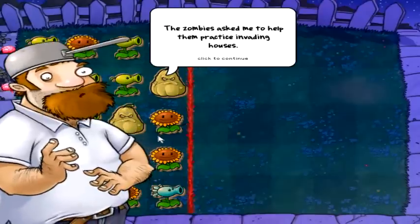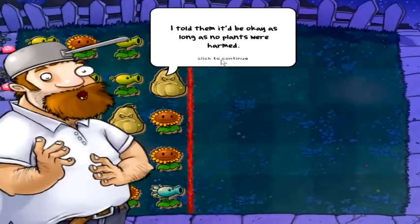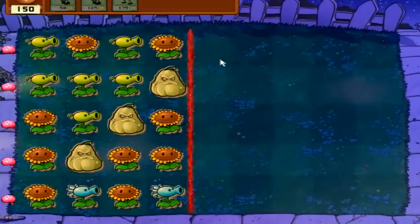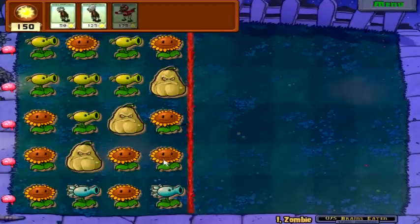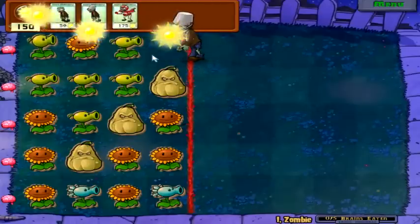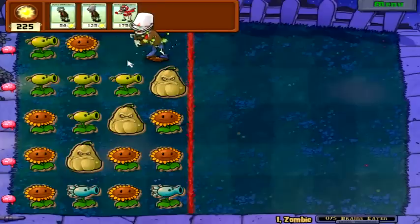This one's actually even more fun. This is called iZombie. The zombies asked me to help them practice invading houses. I told them it would be okay as long as no plants are harmed, so I put a bunch of cardboard cutouts on your lawn. Have fun. So these cardboard cutouts will actually act as real plants, and you'll have to finagle a way to get to them. You buy zombies with sunshine just the same as you buy plants. And this is surprisingly fun, actually. I'm not a big fan of games where you have to raise monsters, because it kind of defeats the whole purpose.